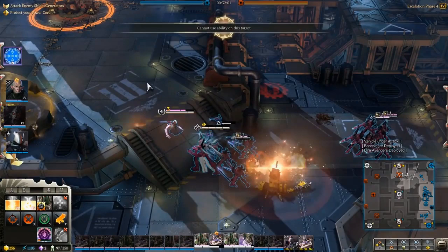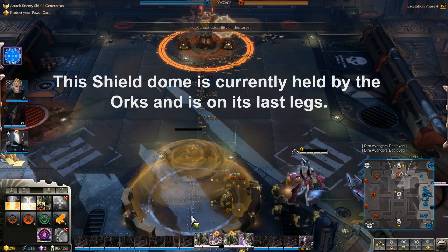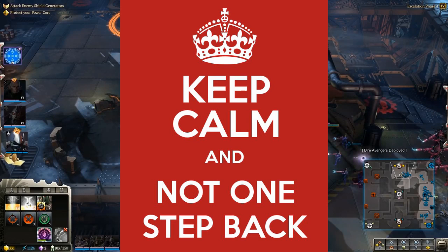We also have shield domes scattered around the map. Units can take the shield domes and be protected from ranged attacks, but if a melee unit comes in they'll just pass through the shield and start beating on you.